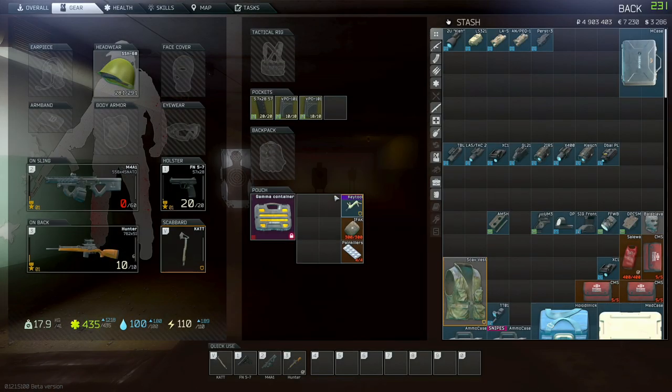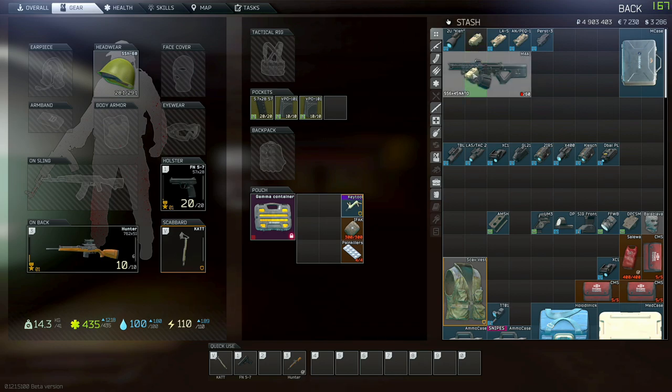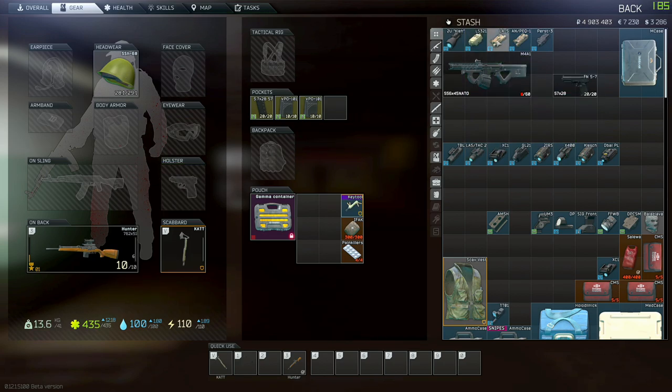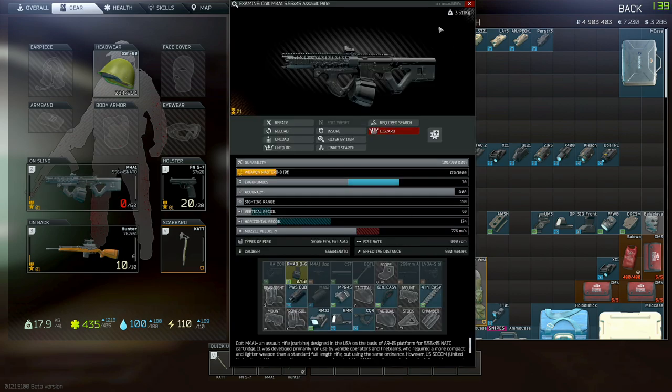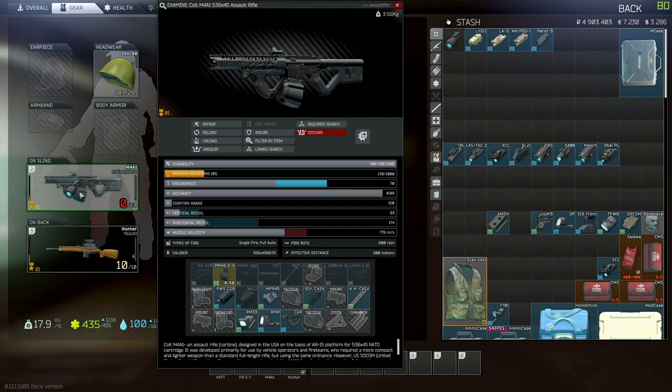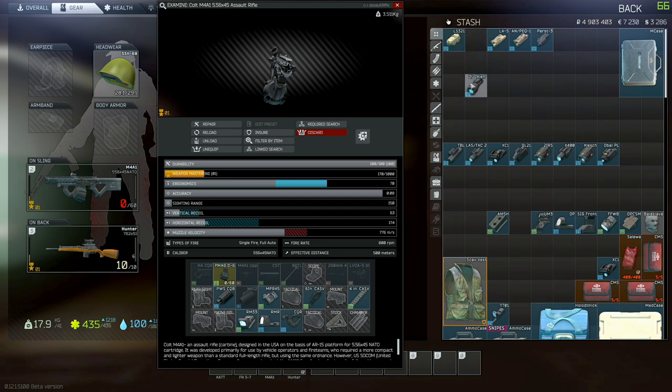Hey everybody, I bought all the flashes and lasers in the game and I'm just gonna do a small comparison. These are lasers you can put on actual big weapons — you can put the pistol ones on them too, but you can't put these ones on pistols. I have to put each one manually; if I just drag it on the gun it puts it on the top.